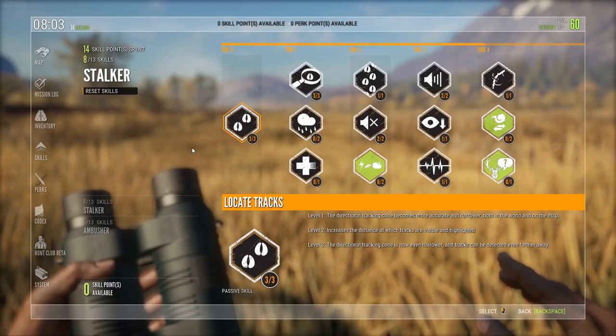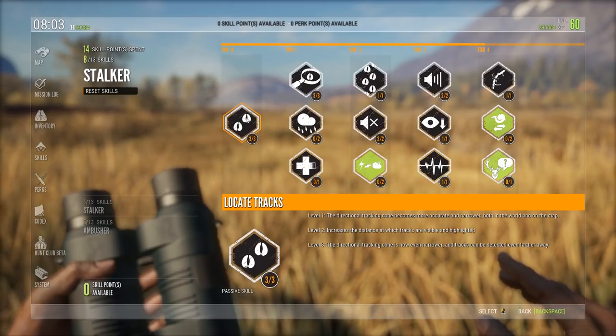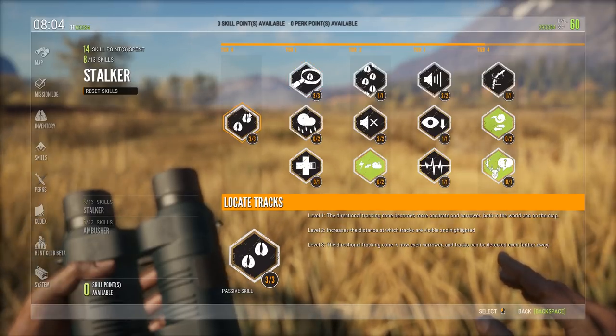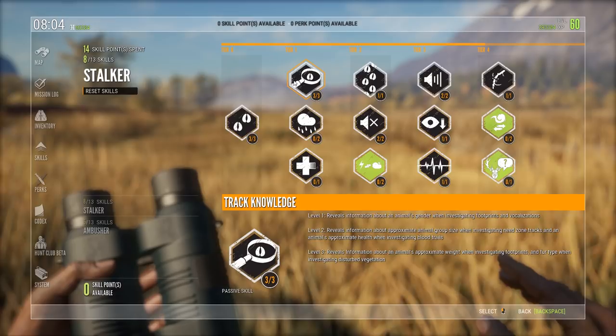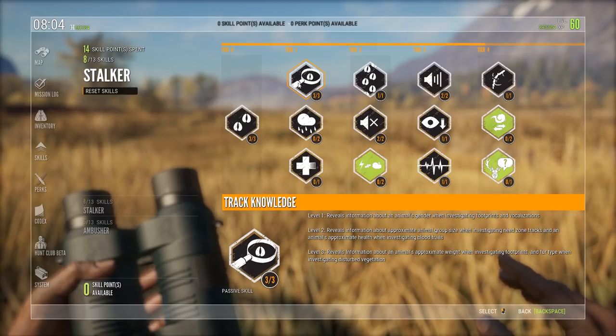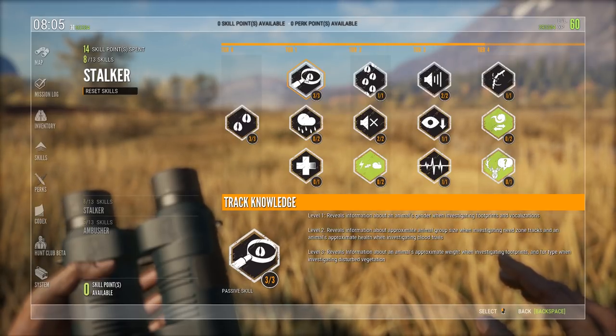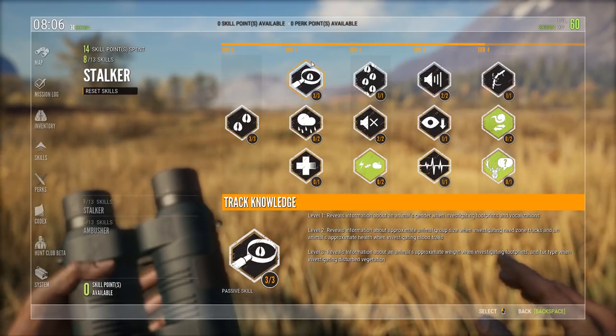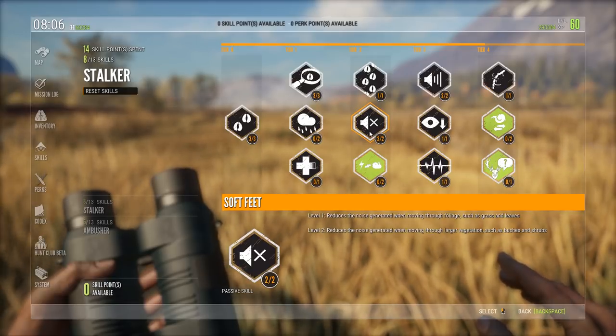I would advise you to start off in the Stalker Tree. Start with 1 in Locate Tracks and go for 3 in Track Knowledge. Once you have 3 in Track Knowledge, go back and place another one in Locate Tracks. Track Knowledge is actually a part of the Zag Tactics, which is by far the best way to find Diamonds in this game. I will have a video about that linked in the description below. When you have 2 in Locate Tracks and 3 in Track Knowledge, go straight for Soft Feed.